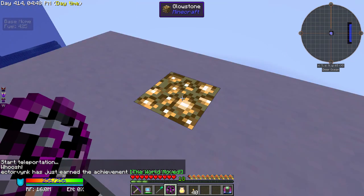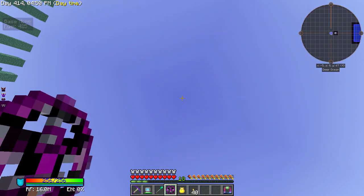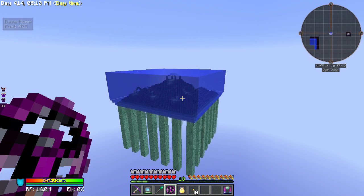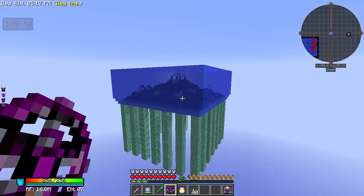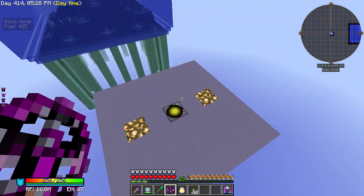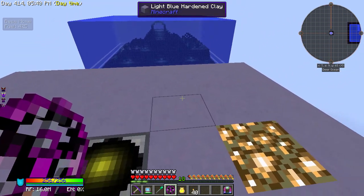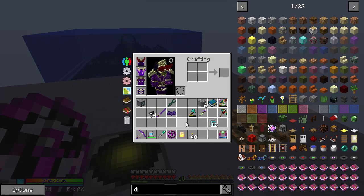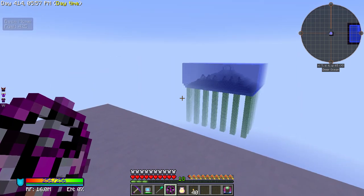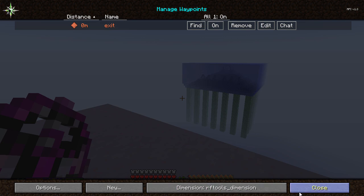The world moved — I have an achievement! That is cool. This looks like a void world — and wow, the frames are not doing well because it's having to render in random bits. How strange! Okay, what we should do first — you can see it only gives you a way to get here, not a way to get back. Normally you'd bring a matter receiver and a dimensional transceiver to give it power so you can get back, but because we have the advanced dislocator we don't have to worry.